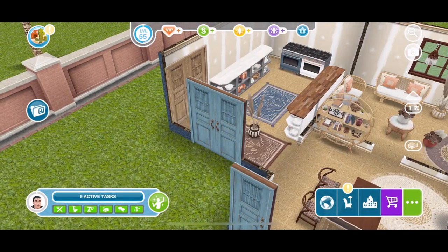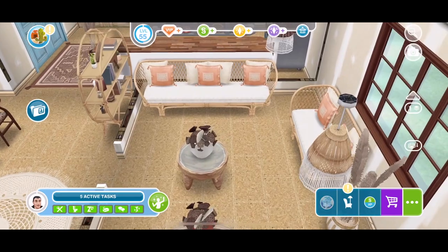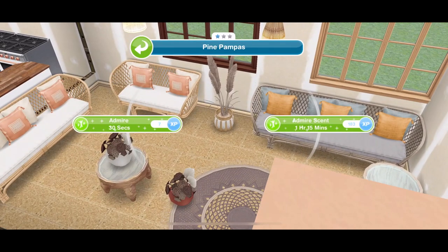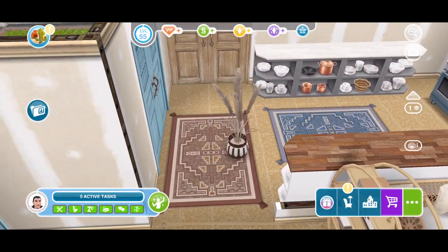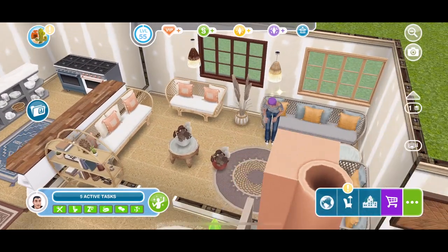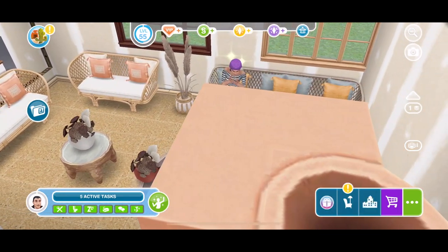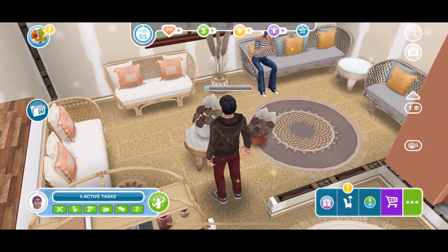In another room we have some 3x2 rugs, then heading into the lounge area we have these pine boho roof lamps which are nice. There are two versions of a plant — you can admire the scent of them — a lighter and a darker coloured one. We have sofas in two different colours, a 3-seater and a 2-seater in each with the normal interactions. There's also a little circular coffee table that goes with them, and some plants you can place on the table or on the floor.